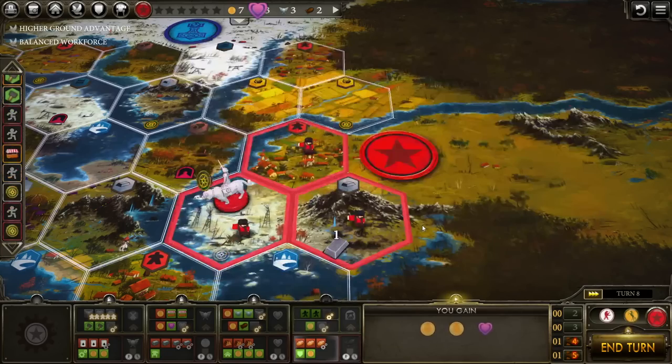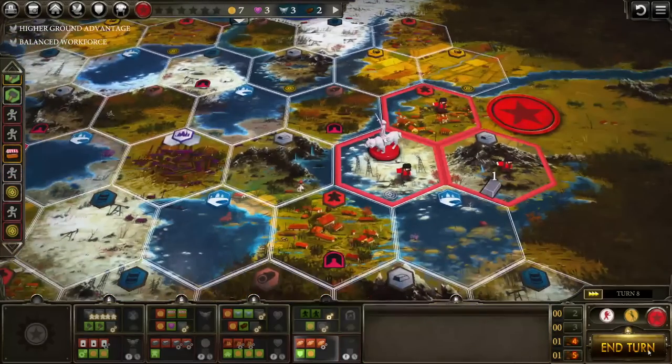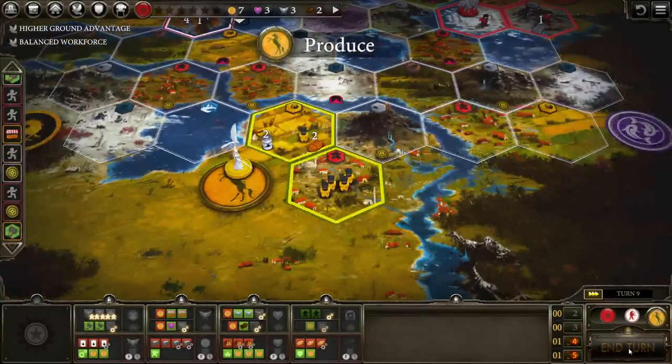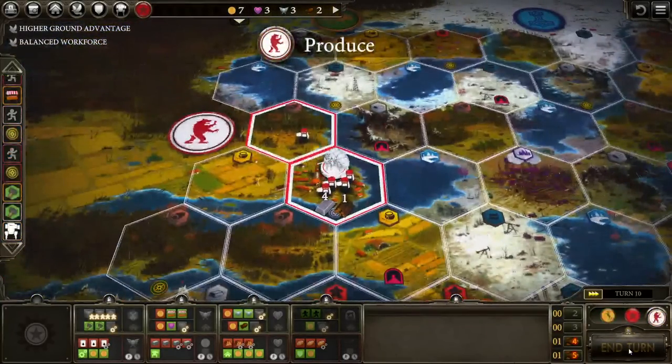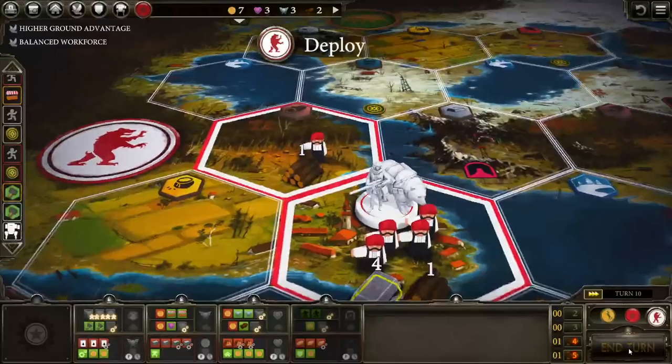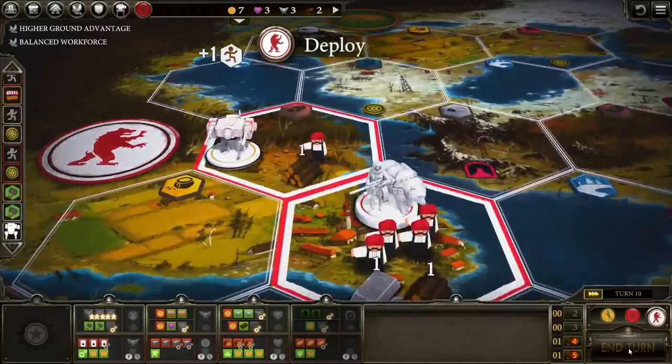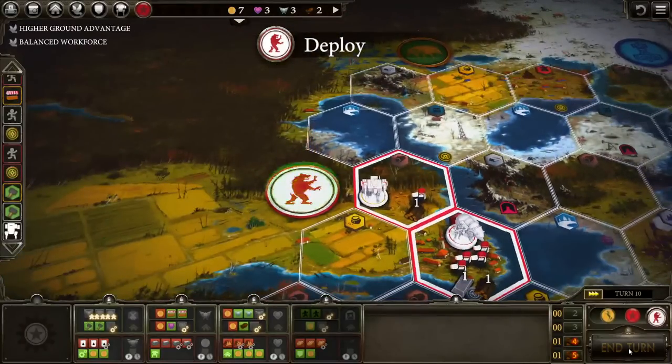When we first heard about the digital version of Scythe it was being billed as a full 3D game with complex models. While this game maintains those models, it definitely has opted to feel more like the tabletop version. So you are operating in this 3D space, however a lot of the action is played the way you would think it would be played on the tabletop.